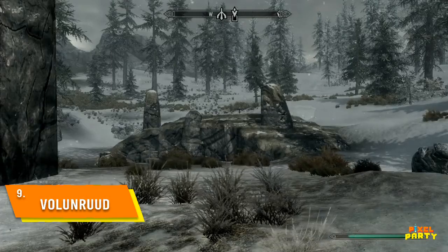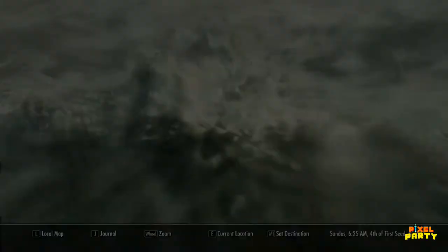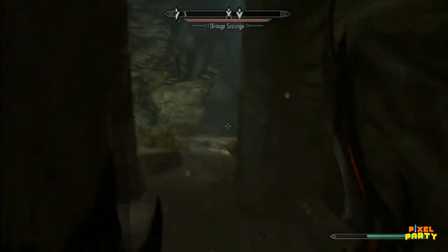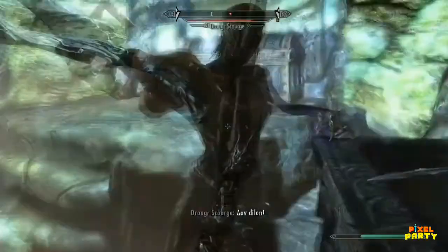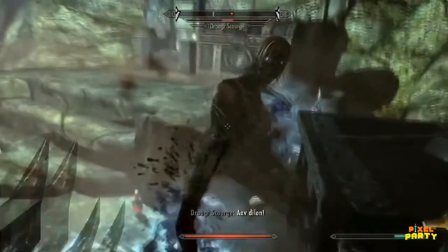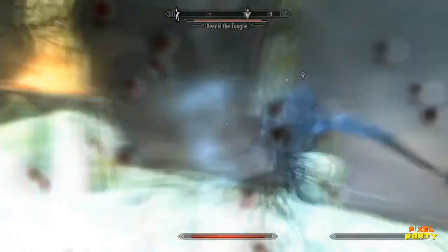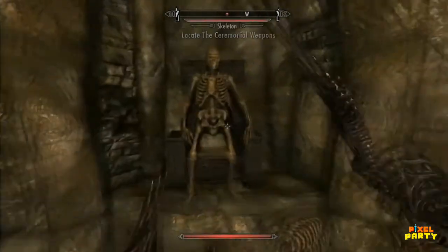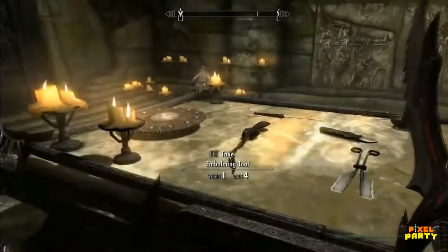Just a short journey away from Whiterun lies the Tomb of Volunruud, the final resting place of the formidable warrior known as Kvenel the Tongue. Although Kvenel may not be resting peacefully, his presence is undeniably felt within the tomb, along with his renowned weapons. The Barrow itself is intricately designed to reflect the significance of these legendary weapons. To gain access to the main burial chamber, you must venture through the tunnels and retrieve a ceremonial sword and axe, each located at opposite ends.